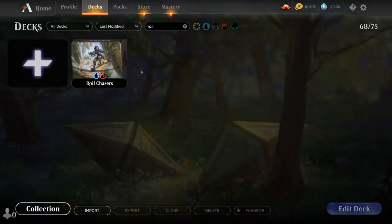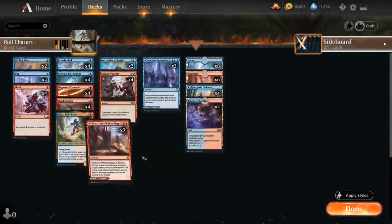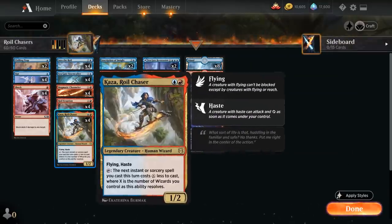Hello and welcome to another Magic Arena gameplay video. Today we're taking a look at another standard deck titled Royal Chasers, featuring a blue-red wizard deck with Kaza, Royal Chaser from Zendikar Rising — a 2-mana 1/2 legendary human wizard with flying and haste. We can tap Kaza, and the next instant or sorcery spell we cast this turn costs X less to cast, where X is the number of wizards we control as the ability resolves.